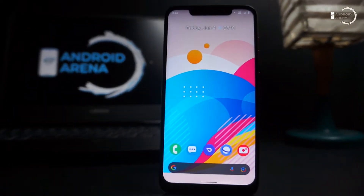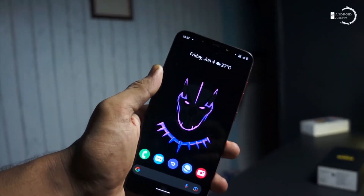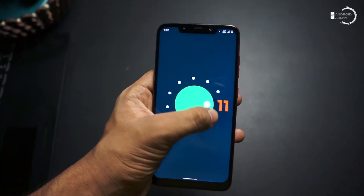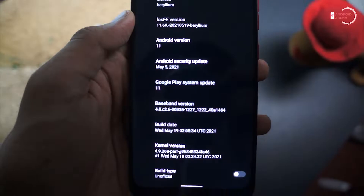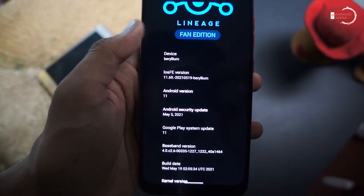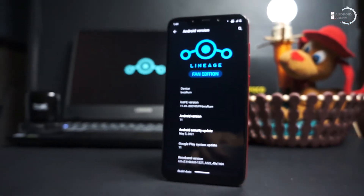Initial impression: this is one of the best looking ROMs on the market and much different than the regular Lineage OS in terms of styling. The ROM is based on Android version 11 with perf kernel under the hood. The build we are using is the May 5 build with a security patch of May 17. We will be giving a list of phones supported for this ROM at the end of this video, so stay tuned.